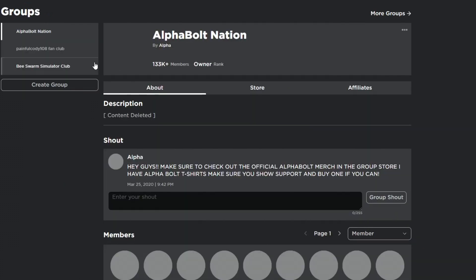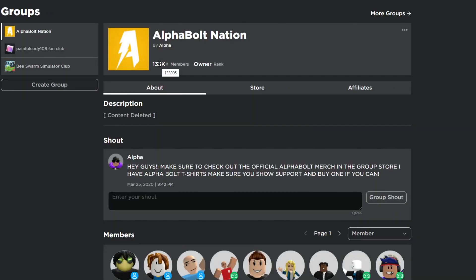Make sure you go ahead and join my group called Alpha Nation. If you guys didn't know, I give out Robux on a daily basis. Every time I upload a video you have a chance of winning some Robux — just comment your username, like the video, join the group, and that's it. You'll be entered. Make sure you set up your stand inside of Please Donate because if you don't have your stand set up, I cannot give you Robux.